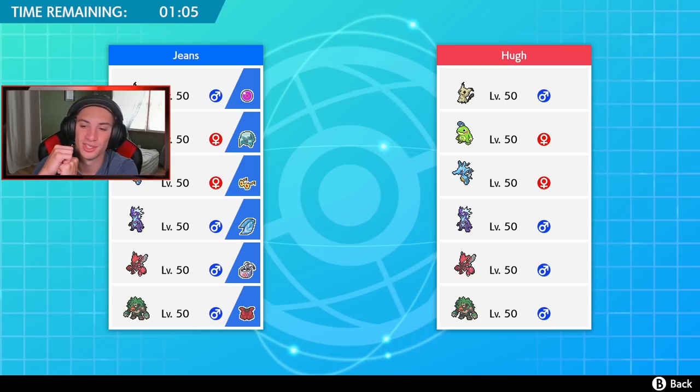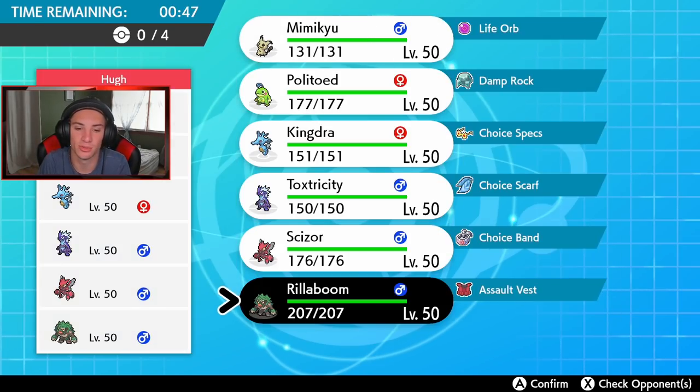Who should I go into first turn? If he goes rain squad, I could go Rillaboom and roll from there — Rillaboom into Toxtricity, then bring my own rain squad. I don't even think I bring Politoed; I feel like he's gonna bring it, so it would just be a waste of a spot. I said we go Rillaboom — first turns always working out. We can set the surge and go into Grassy Glide or whatever I want.